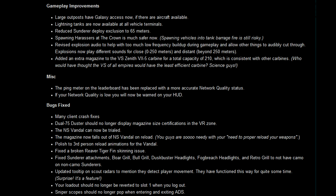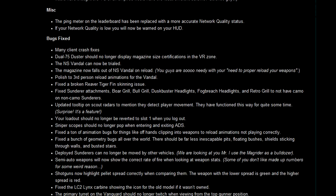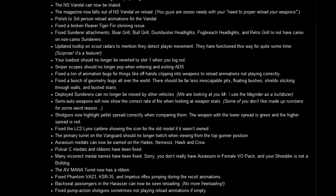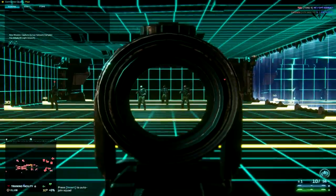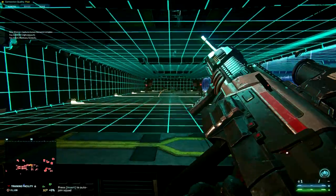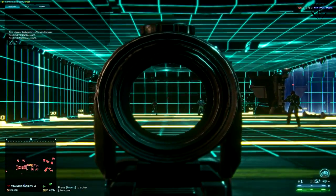The last two changes I want to mention: first, the AV turret is getting its own ribbon, which raises the question — why don't developers introduce hacking and recon ribbons? Secondly, there is a change to the recoil mechanism on the Phantom sniper rifle. The Phantom and its faction equivalents had a bug where recoil was going up and to the right; that's been fixed, and now it only goes upward.